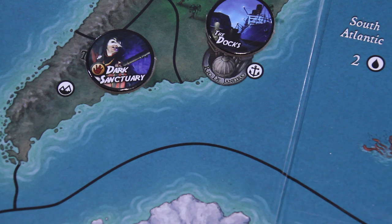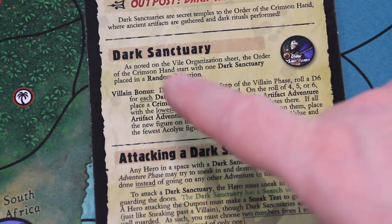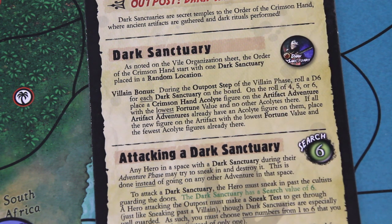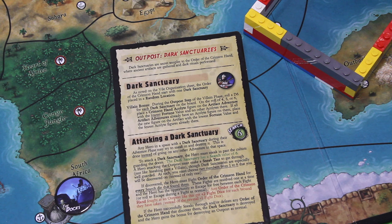Next, the outpost step: roll a d6 for each dark sanctuary on the board. On a 4, 5, or 6, place a crimson hand acolyte figure on the artifact with the lowest fortune value and no other acolytes. Right now we only have one dark sanctuary, so let's hope for a low roll. We roll — 1, 2, 3 — and yes! We are not adding any acolytes. That's already a good thing.